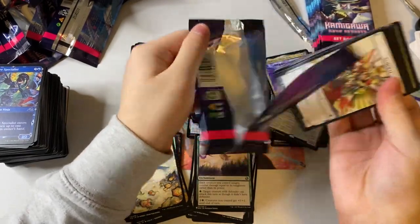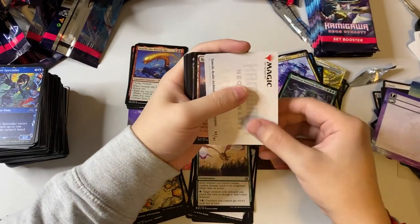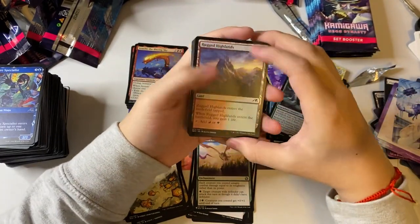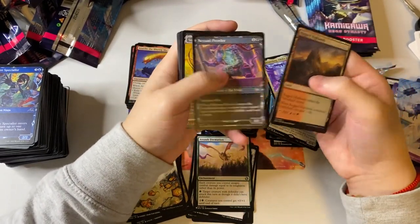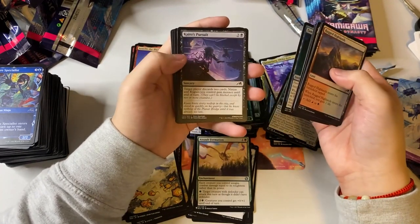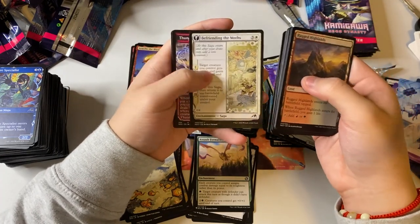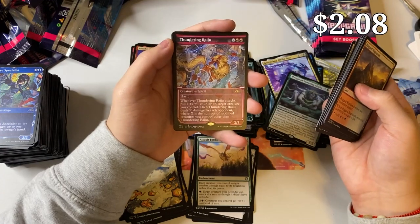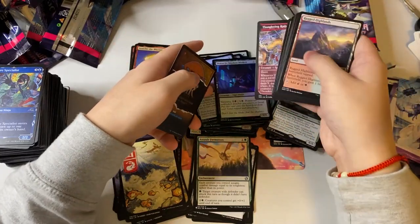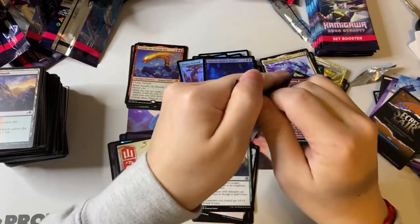I like the dragons — oh my god, what is this? That looks pretty cool — is that a planeswalker? Nazumi Prowler, Gift of Wrath, Tamiyo Safekeeping, Tamiyo's Completion, Kaito's Pursuit, Thirst of Knowledge, Containment Construct, Befriending the Moths, and Thundering Raiju — look at that art style, pretty good. And a Gochu Shadow Walker. Still no Boseiju though — come on, that's all I want!